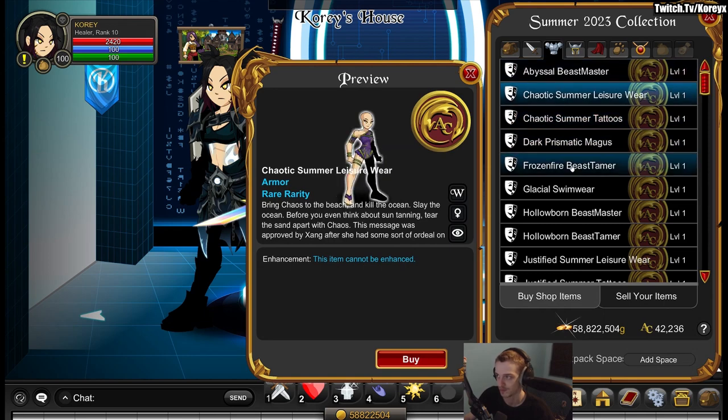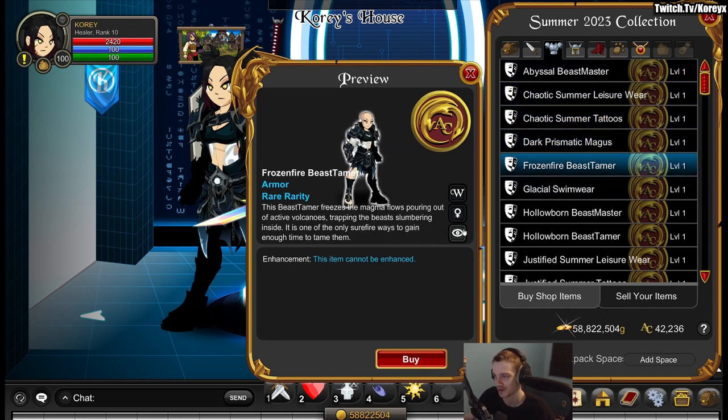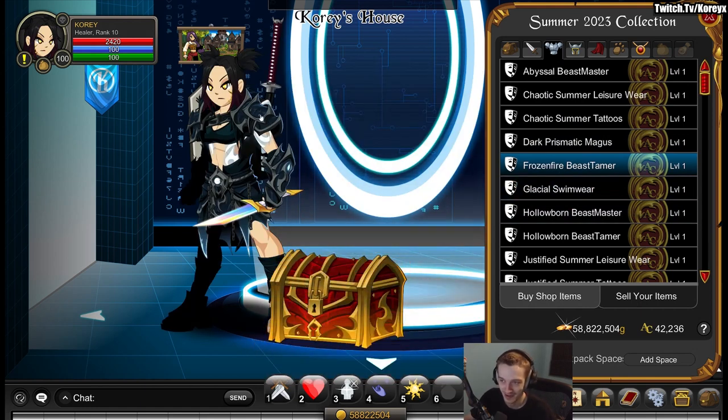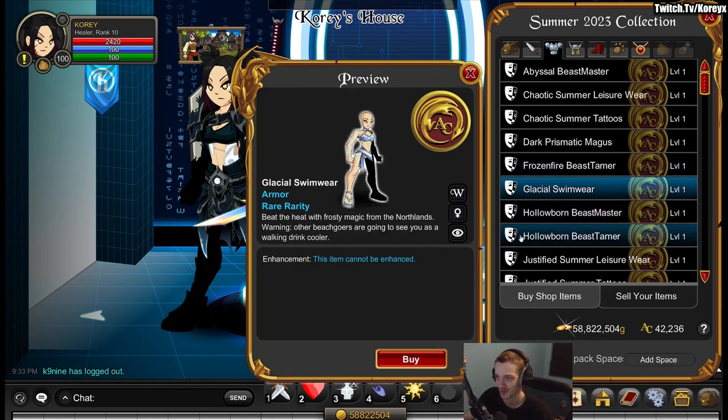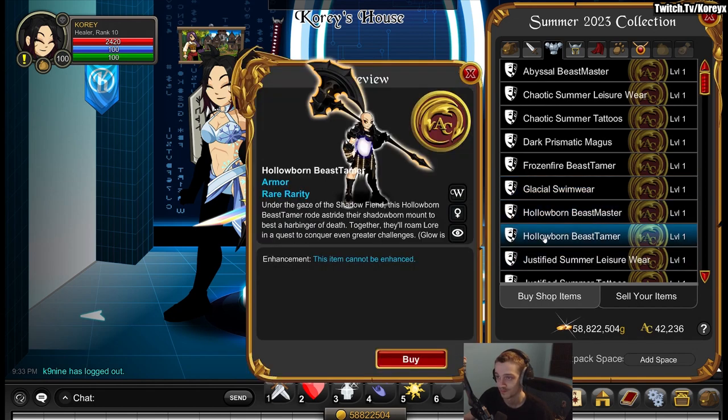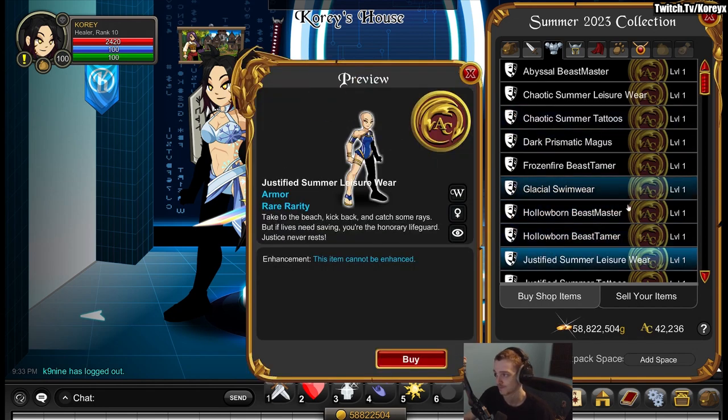As far as armors go — new ones kind of look like the gladiator character from Diablo. There are new swimsuits that are animated — the actual snowflakes are animated on them, which is cool. They're not color custom, sadly.